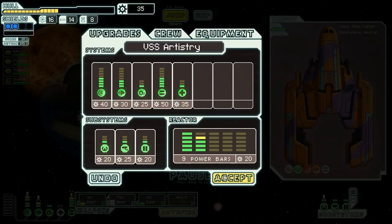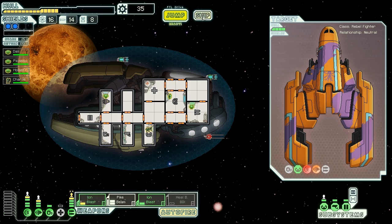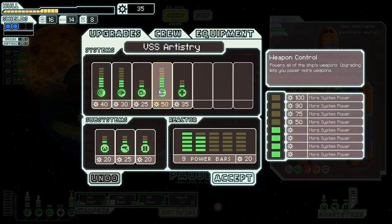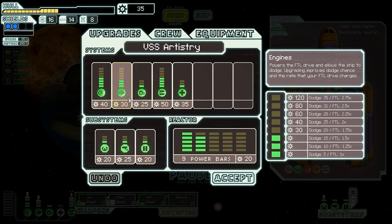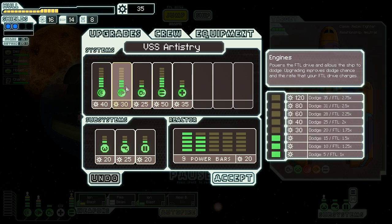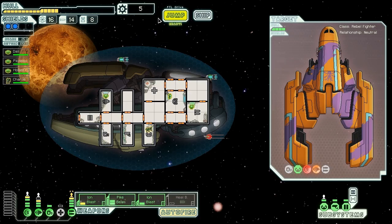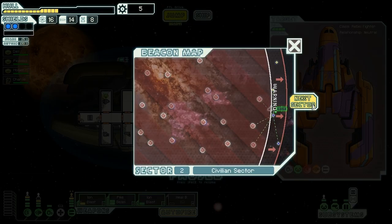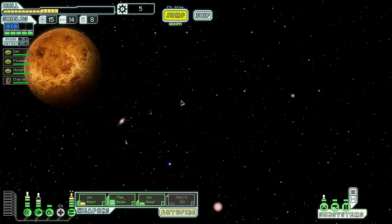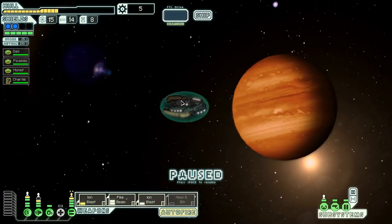That was a bit of a dumb choice — I forgot I was chasing someone and could've scrapped the people they were chasing. Ah well, sometimes you make the dumb mistakes. You just gotta keep moving forward. We buy a power bar for the engine, and jump out of the sector to either the rock-controlled sector or Zoltan homeworlds — being Zoltan, we have to go to our own homeworlds.